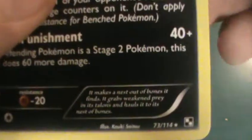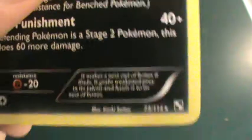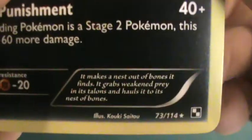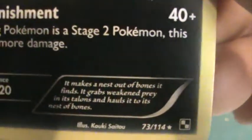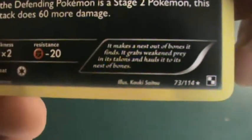Let's read a little bit of what the creature itself does. It makes a nest out of bones it finds. It grabs weakened prey in its talons and hauls it to its nest of bones. And let's take a further look down. This is the messiest I've ever examined in a card of the day.